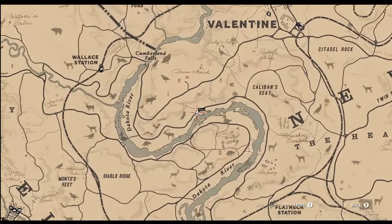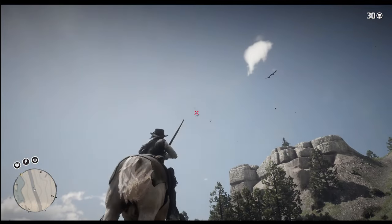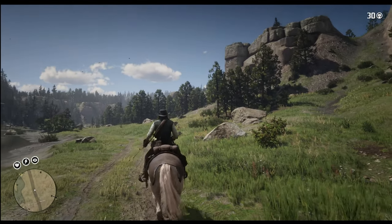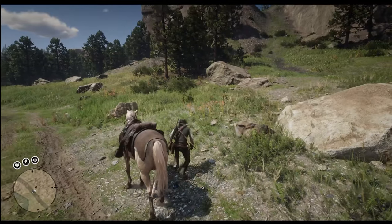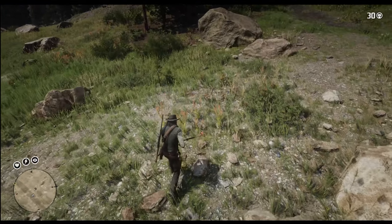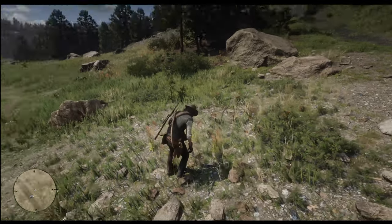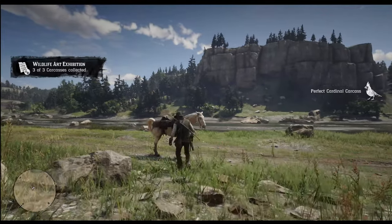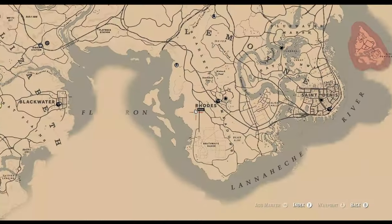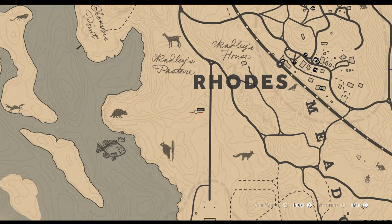Not far along the Dakota River is where you will find plenty of small birds, including the cardinal. A tip here would be to take any small bird that are 3 stars as they may be used for upcoming requests, like a robin, songbird, woodpecker or blue jay. Refer to the list in the description of the video to get all the ones you need. Another location for woodpeckers would be west of Rhodes at Radley's Pasture.